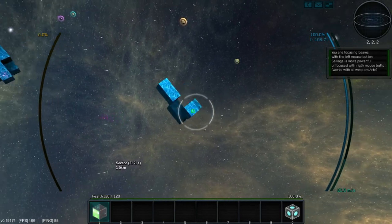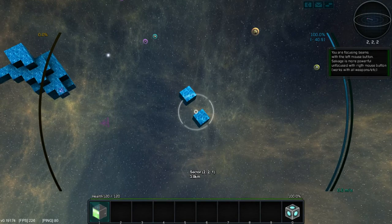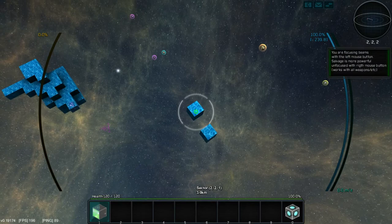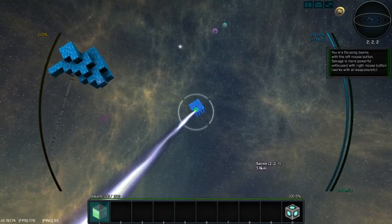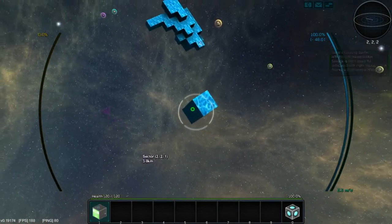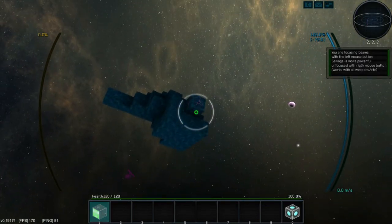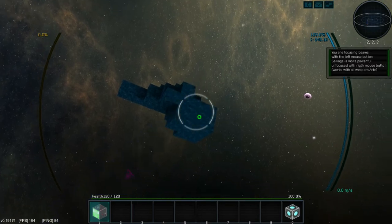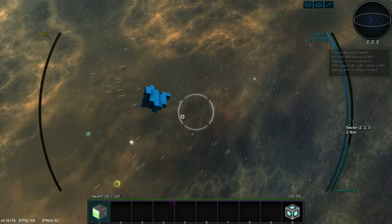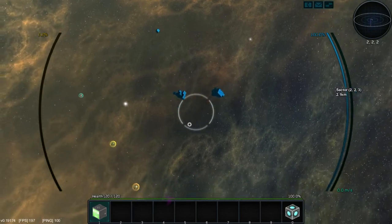Why is only one beam coming out of it? There should be three beams. I'm not sure what's going on here, but basically you mine this stuff. There we go - this is what we're looking for. Those gems - I'm gonna have to regenerate this world so I don't want to play too much into it. Look - they go flying! Oh what's going on here? That's cool.